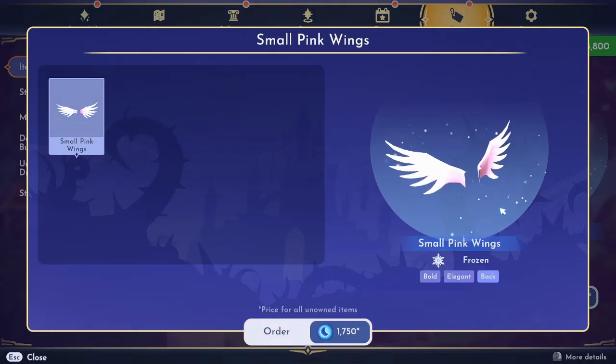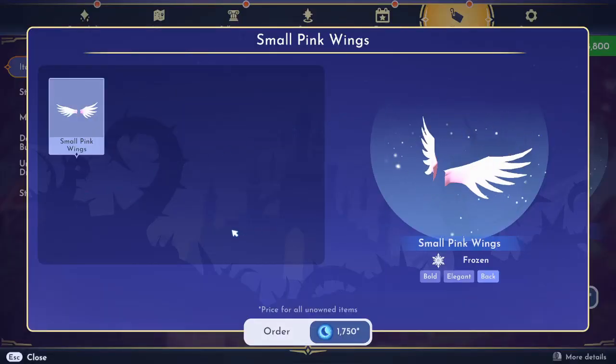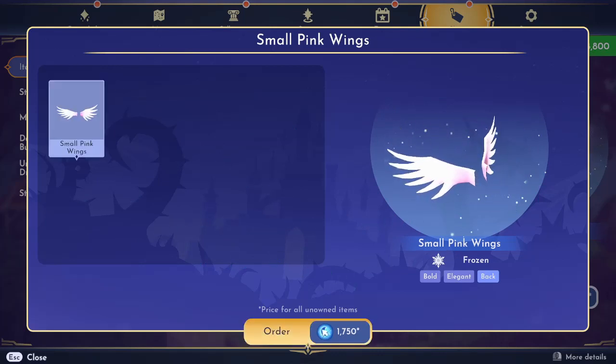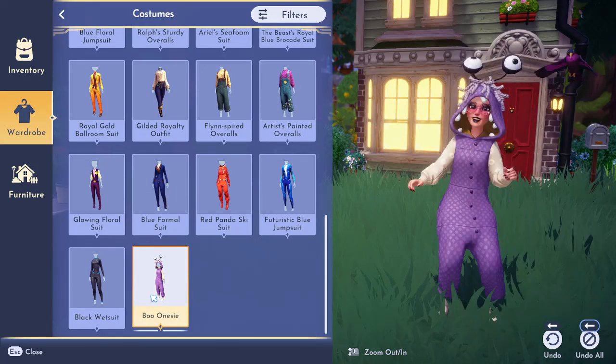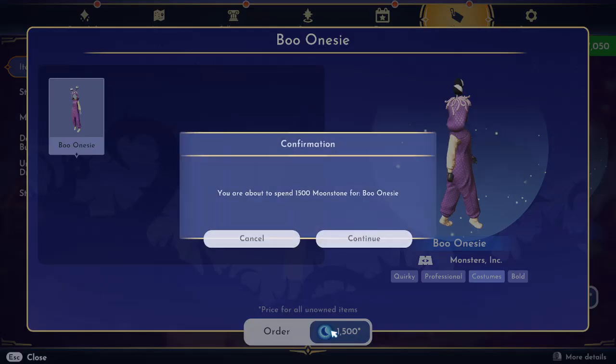The next item is small pink wings — a back piece labeled as Frozen, though nobody in the Frozen realm has wings. I feel like this should have been Tinkerbell or fairies. It's $17.50. And the last item I'm most excited for is Boo's Onesie. Look how cute this is! This is really, really cute. Cero has wished they offered these costumes with hood up or hood down, which would be super cute. We're going to take this for $1,500.